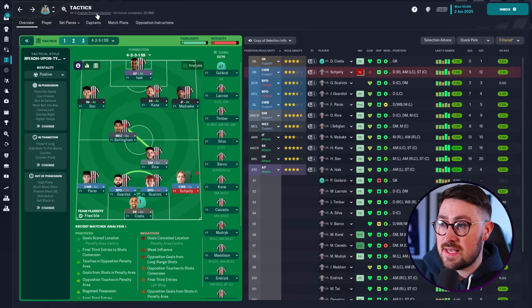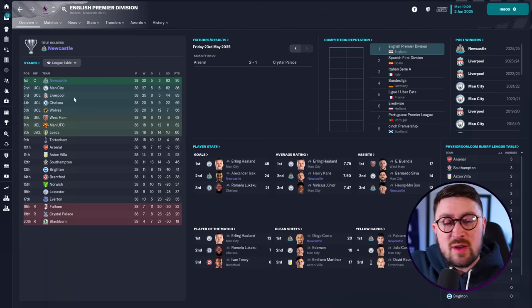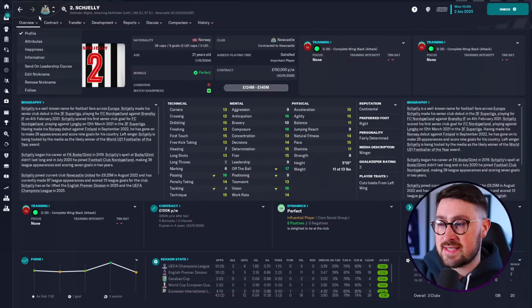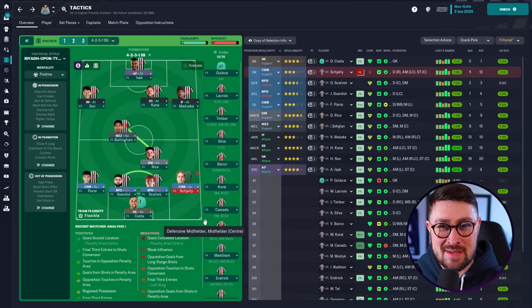Let's jump into a save file. Here we are looking at my Newcastle save. In this save we have just won the league and the Champions League - we've been quite successful. We've built this squad here. We've got Bellingham and Rice, Kane playing in behind the striker as a shadow striker - he's been great in that role. We've got ball-playing defenders at the back. We've got Andrea Sheldrup, who we turned into a right back. It just works - we won the Champions League with him there. Anyway, that's not what today's video is about.